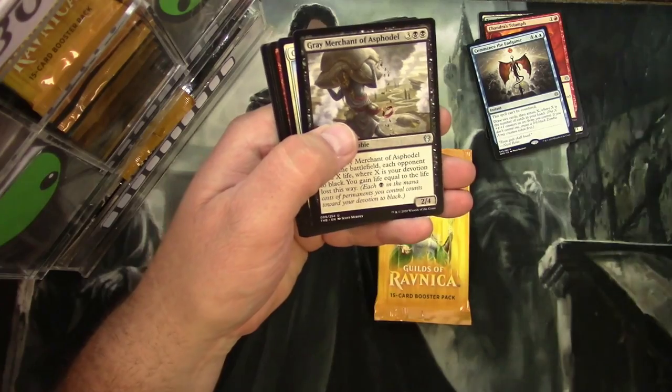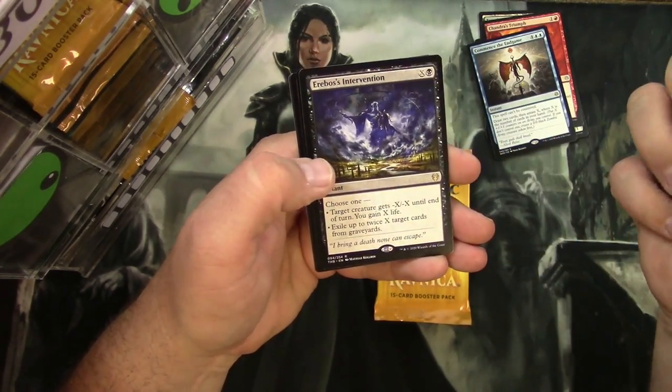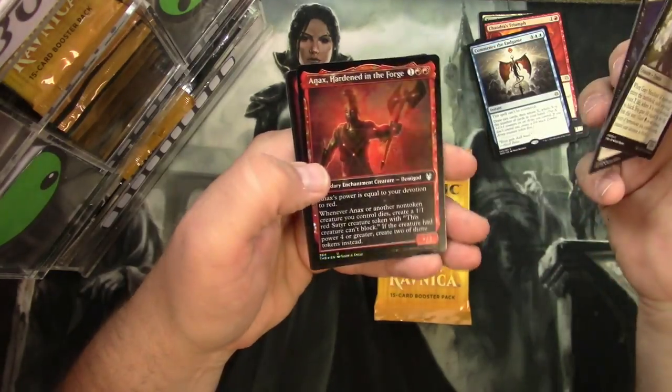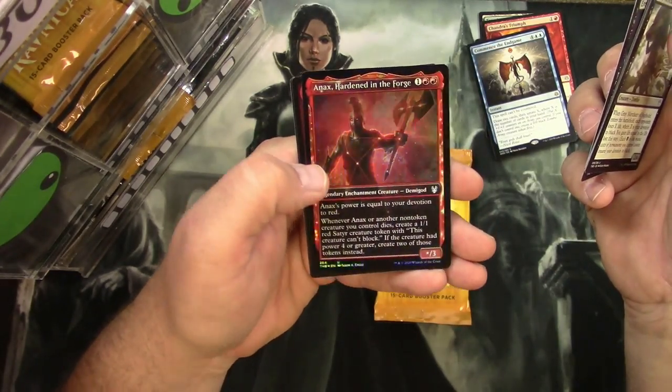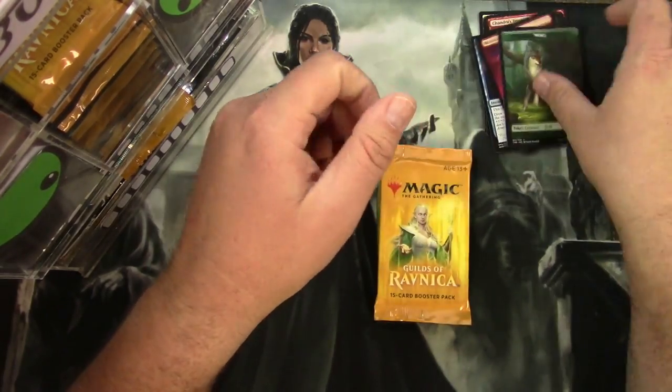Theros pack: Grey Merchant, Commanding Presence, Underworld Fires, Erebos's Intervention, and a Foil Annex Constellation. And a Full Art Mountain and a Wolf Token.